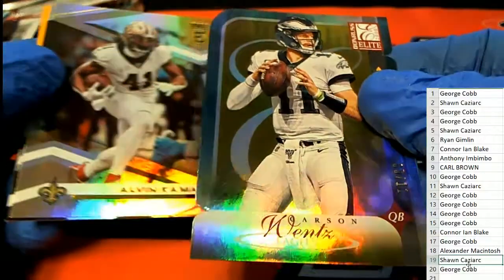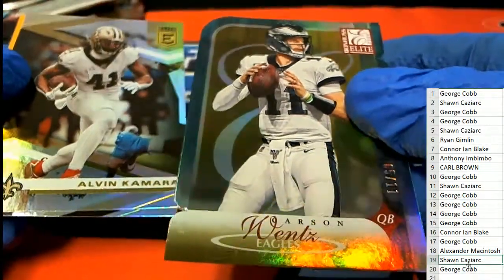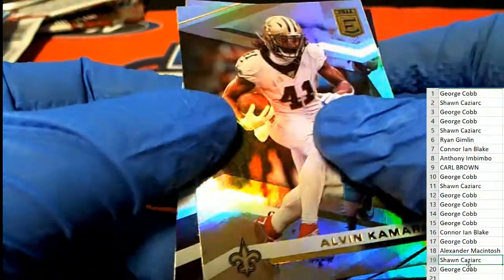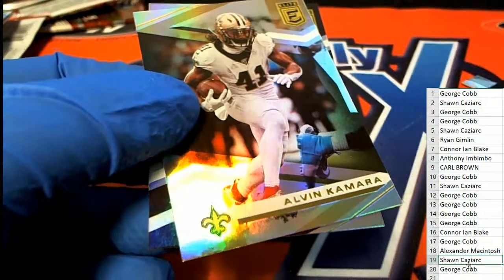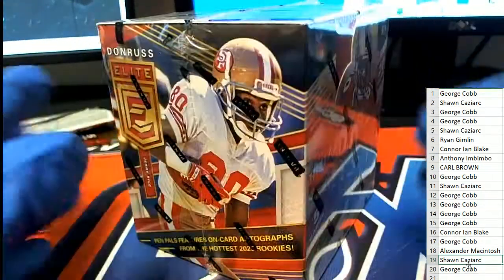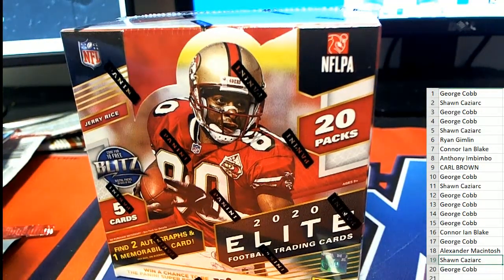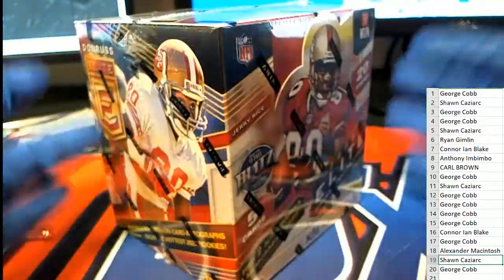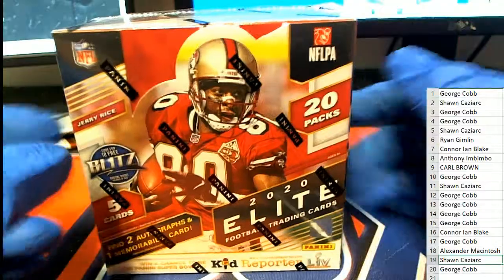Nice Elite Carson Wentz - it's like a die-cut style. Really cool hit to come out of the box break. That's going to win you a box, my friend. That's going to win you a box of Elite. So it is up to you - do you want us to ship it or do you want us to rip it? It is totally up to you. At this point it is your box, but we can rip it, we can ship it, we can do anything you want man. It is your call.